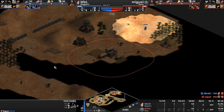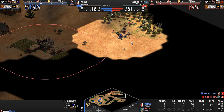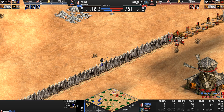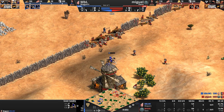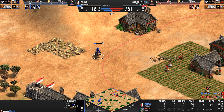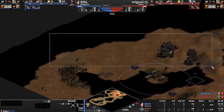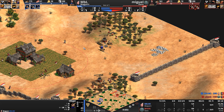MBL is being annoying with his scout, basically seeing everything. He's seen Miguel's entire northern and southern portions and is discovering the eastern portion, which gets shooed away. Meanwhile, Miguel has seen all of MBL's base — the south, east, north, and west — giving immediate advantage to Miguel. We'll see what he can do with it.